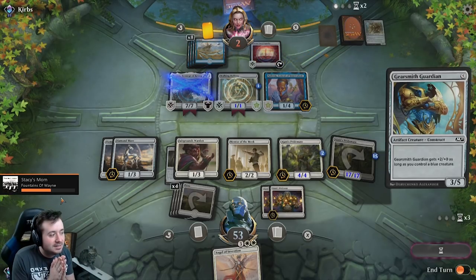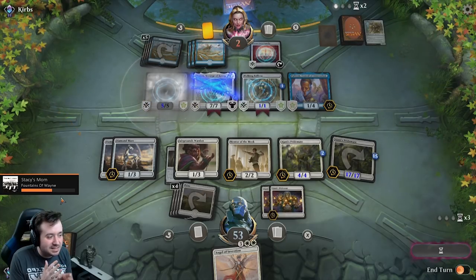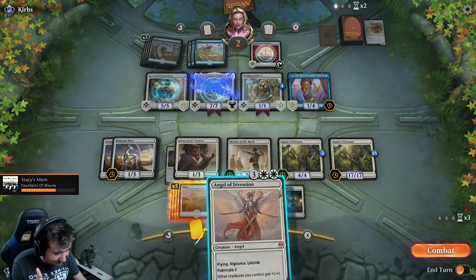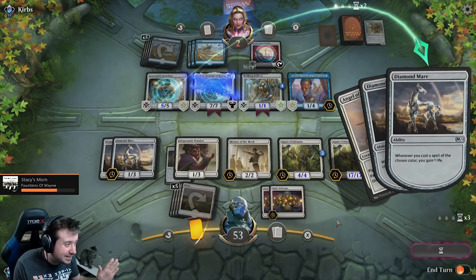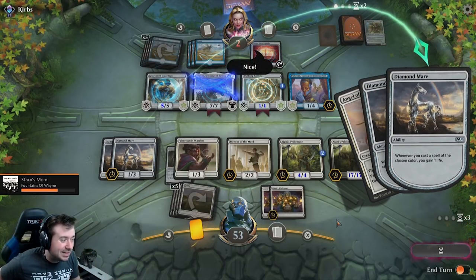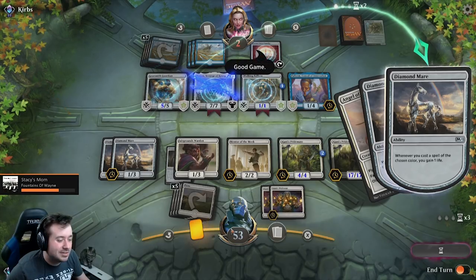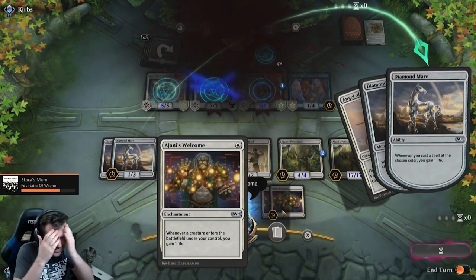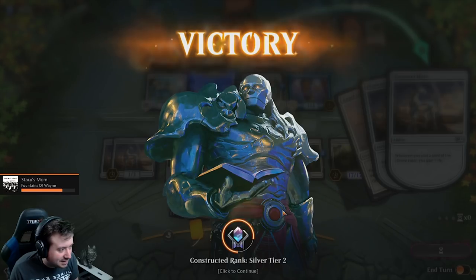Please let me draw another mana and please let me cast it, and please let all the procs go off to see how much power and toughness I can get this Ajani's Pride Mate to. Please. Okay, that's fine. This is — please. Please let this go off. I can't even count, I don't even know what's happening. Oh my god. Good game — but no, let it happen, let it happen.